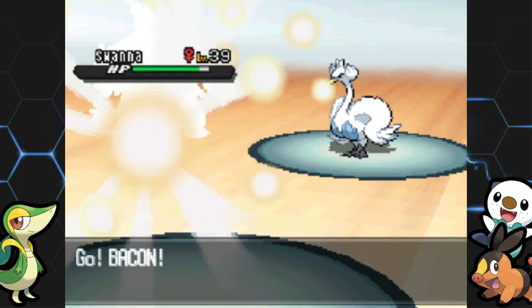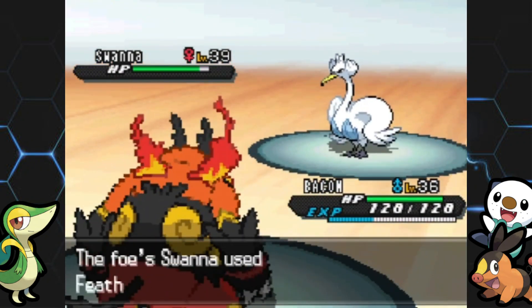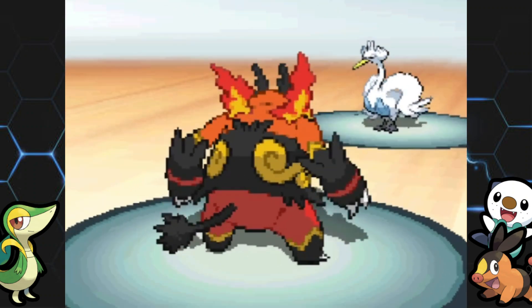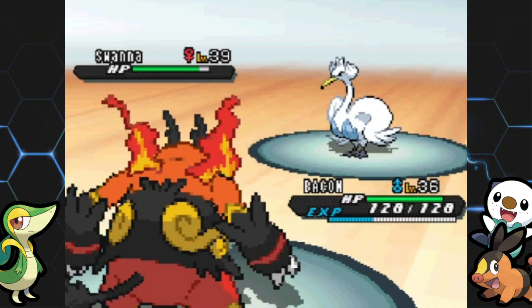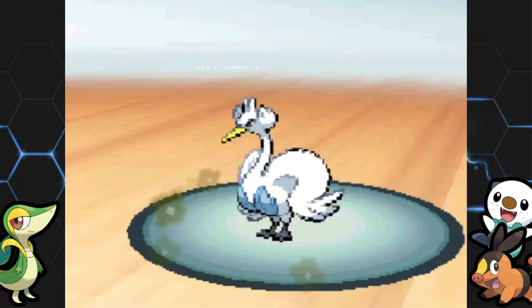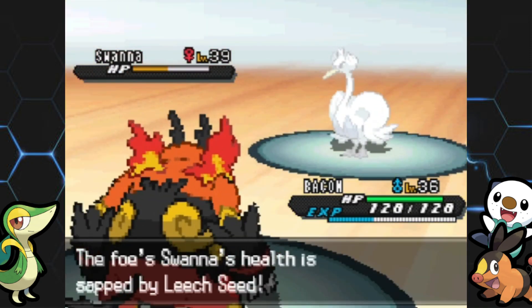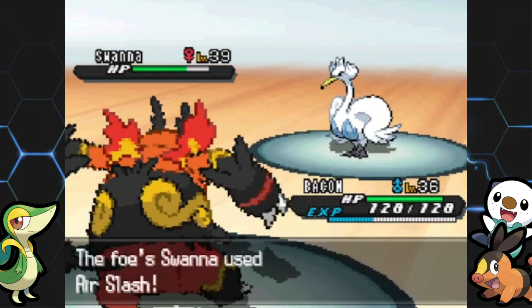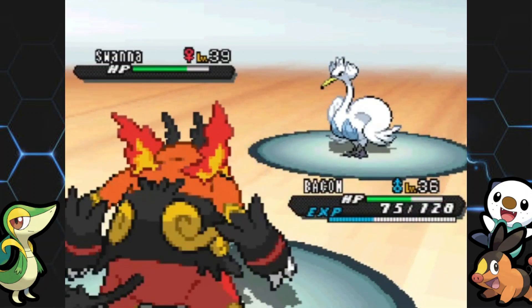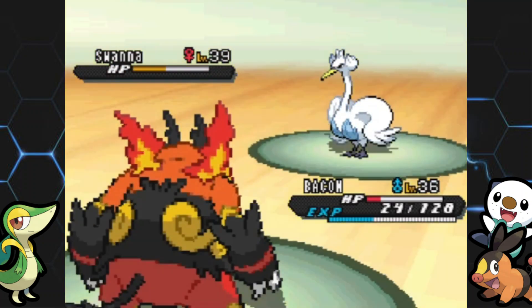Swanna's very fast so I'll probably have to chuck my whole team at it and hope for the best. Crustle is super effective but remember this thing's part Water, which really sucks. So I'm getting Emboar out here for the first time. I feel bad because I'm basically letting him take a hit, but we're going for Rock Slide. Unfortunately, Feather Dance means it's not going to do too much. Just don't flinch me and I think I can get one more off.